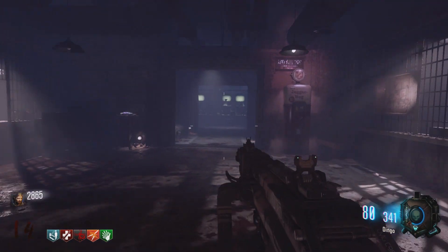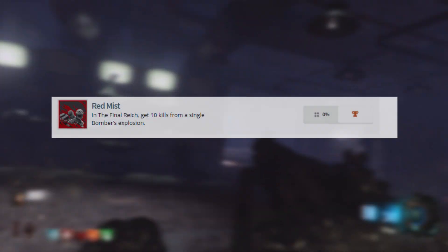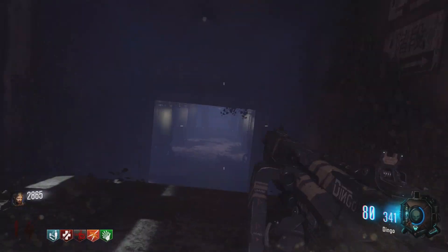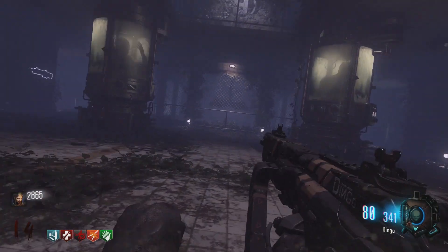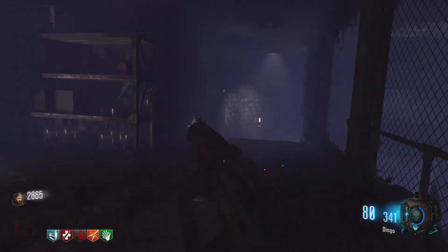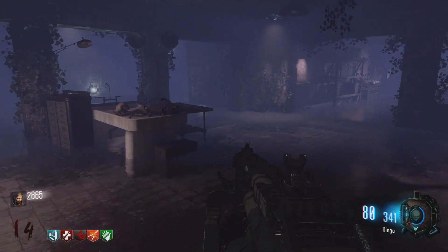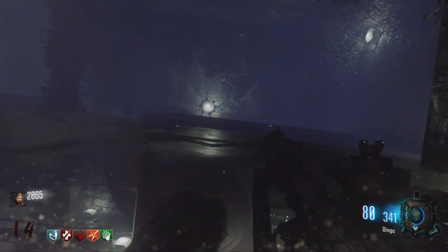The next one is Red Mist in the Final Reich: get 10 kills from a single bomber's explosion. I don't really know what to make of that, but it sounds like one of those simple trophies they always have — though watch it turn out to be the main easter egg.